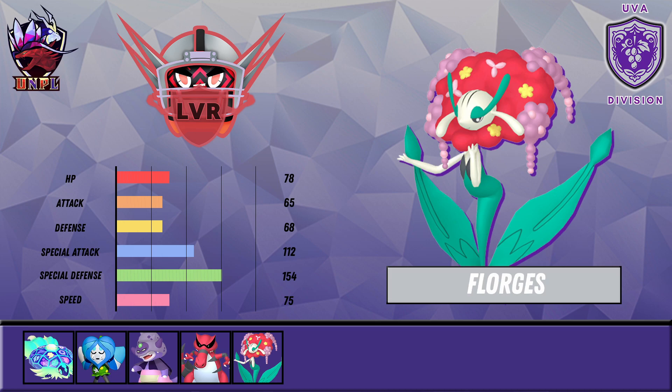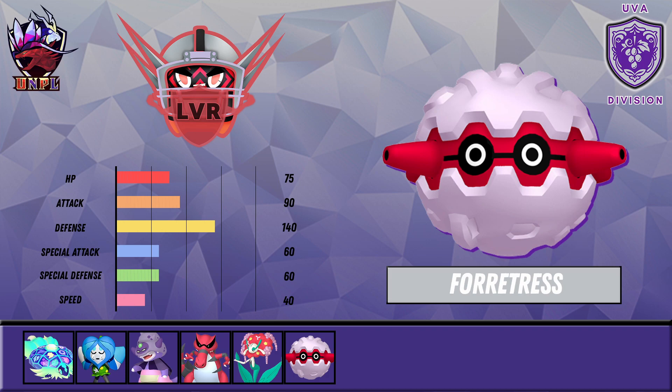Next up we took Forretress. I've used it a couple of times — I didn't used to like this mon; I thought it was too passive. But when they introduced Body Press onto this Pokémon they made it significantly better. With 140 base Defense and Body Press this thing hits super super hard. It also gets Gyro Ball, Volt Switch, Stealth Rocks, Toxic Spikes, regular Spikes, and Rapid Spin — so this will be one of our main hazard removers alongside Terapagos.